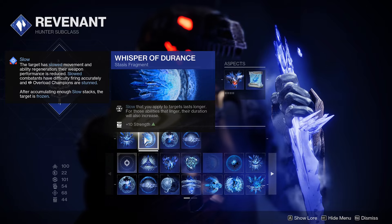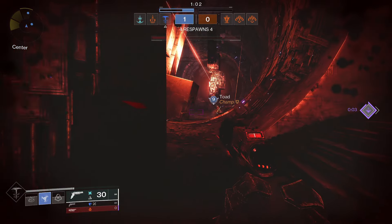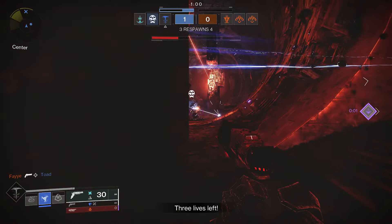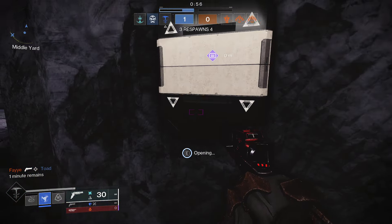Whisper of Durance — the Slow that you apply to targets lasts longer. This applies to both your Dodge, your Duskfield, and your Melee. This means that you can actually get Freeze off a lot more than you might think, which can be very useful when dealing with more campy opponents.